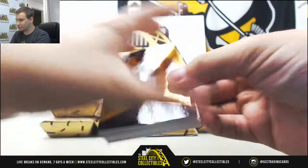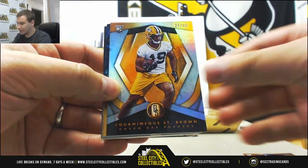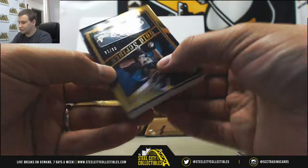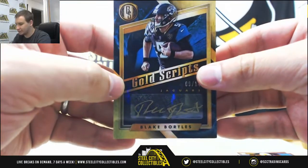We have Cedric Wilson Jr., rookie to 99 for the Cowboys. To 49, Aquanimous St. Brown for the Packers. This is a cool looking card here for the Jaguars — Gold Scripps Auto, 9 of 14, Blake Bortles.